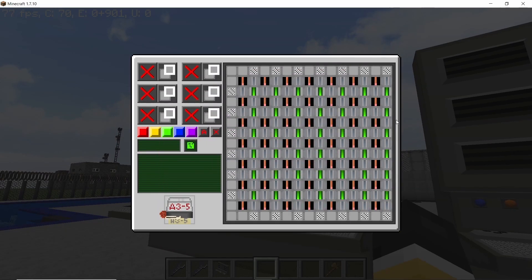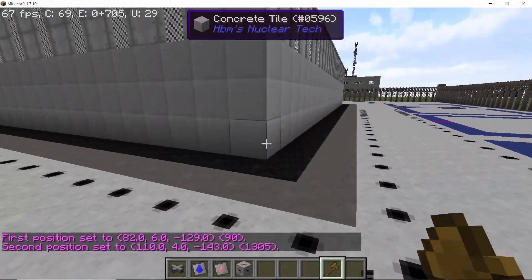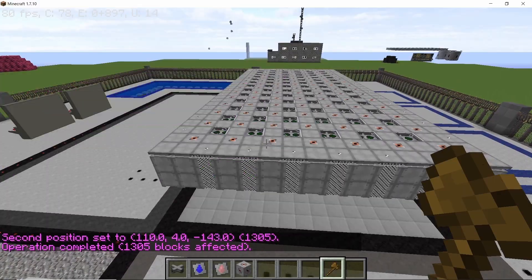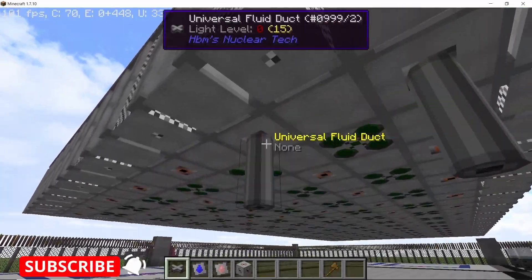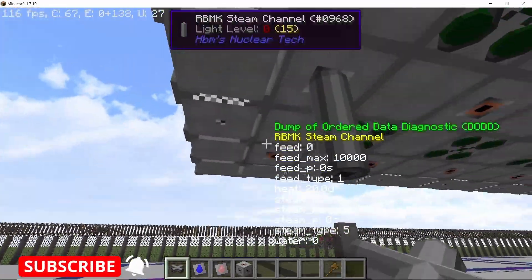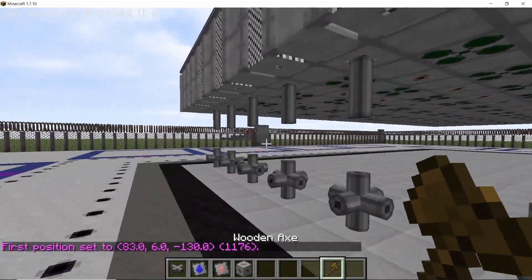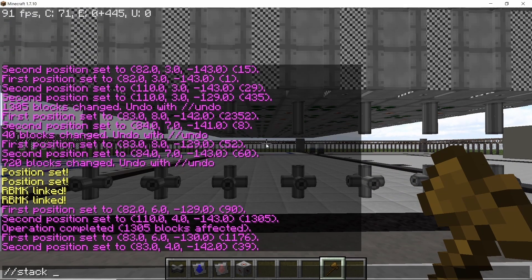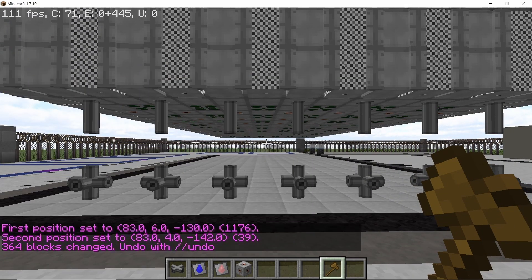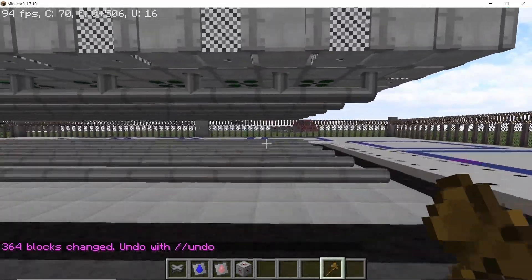Now for piping work, remove all of the temporary blocks, which leaves a three-block height to work with. Place down pipes and stack them by 26 along the length — they should reach the last steam channel.